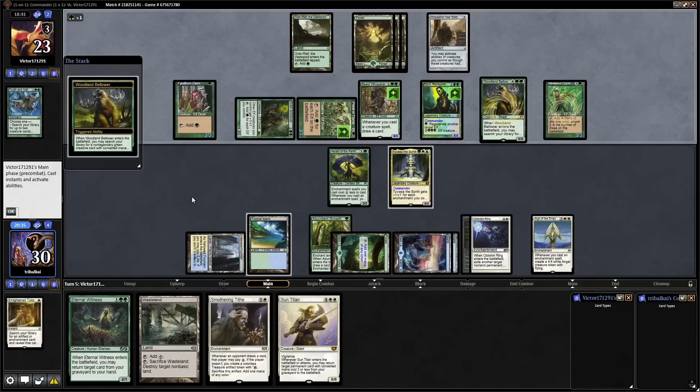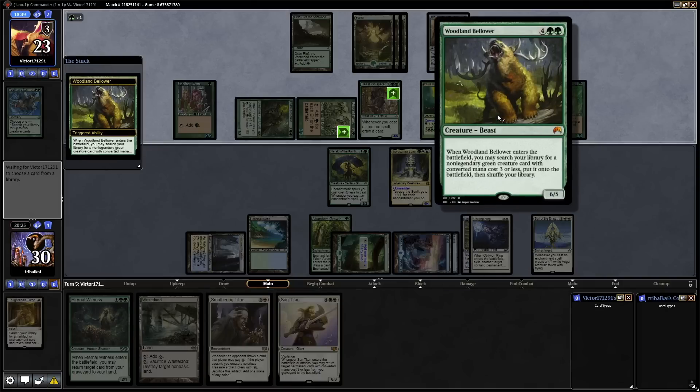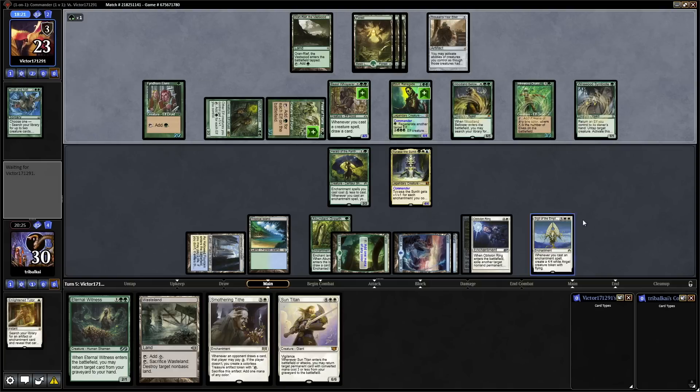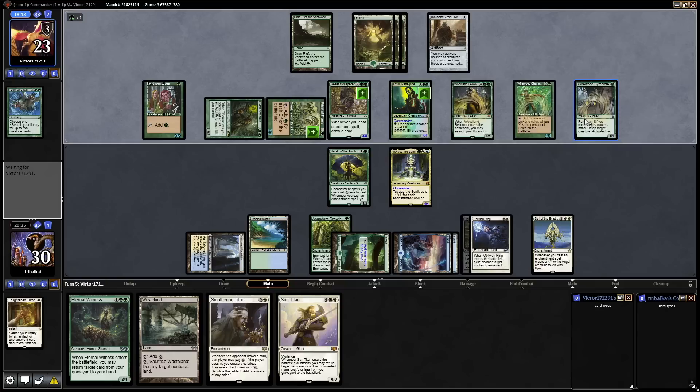Alright, our opponent really took his time there. At least it's not Avenger of Zendikar into Craterhoof Behemoth. Woodland Bellower gets another creature into play — that's usually Reclamation Sage whenever I play Woodland Bellower, so they're probably going after the Sigil of the Empty Throne. No — going for a Wirewood Symbiote, that's another means of untapping Lords. So it looks like it's just to set up this turn and then hopefully they'll start actually swinging in at us.